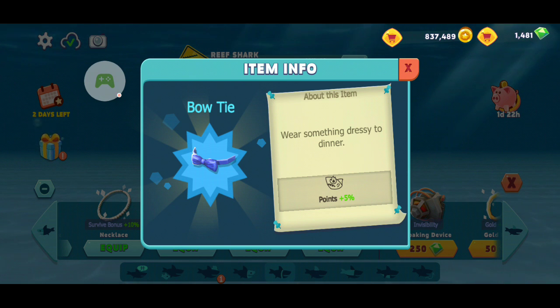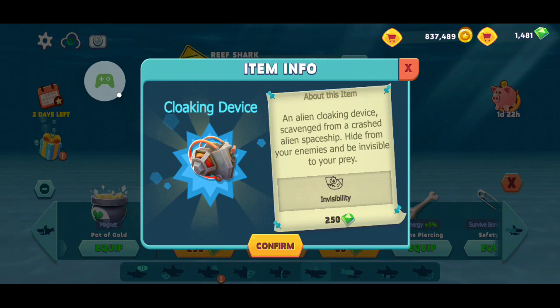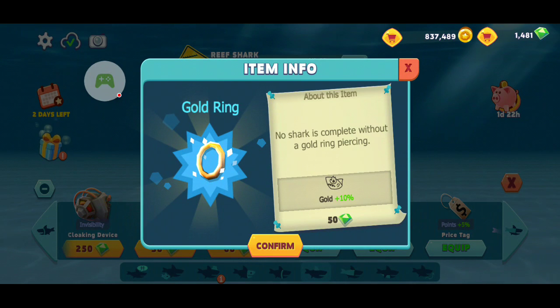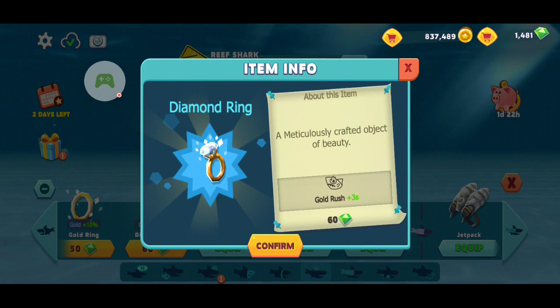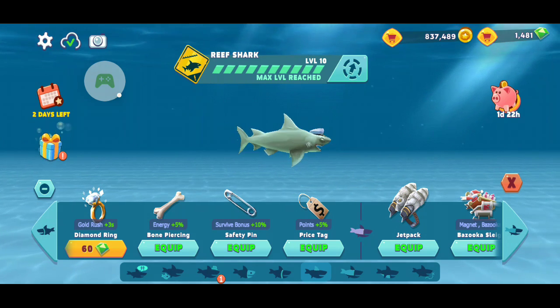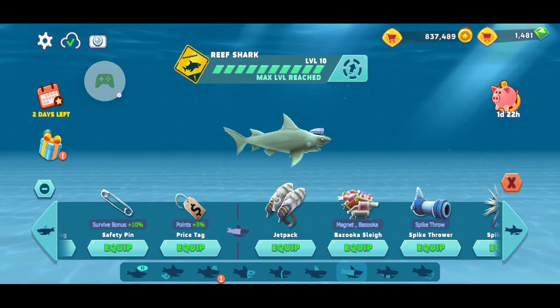Something dressy for dinner gives plus five points. The camouflage item — I wouldn't really get this, it's pretty expensive just to hide from a predator. That's like 250 gems. No shark is complete without a gold ring piercing — plus ten gold. Gold rush, three seconds. A mess of something crafted by Object of Beauty gives you an extra three seconds of gold rush. A bone gives you extra five points. Safety first — the pin gives plus ten percent.